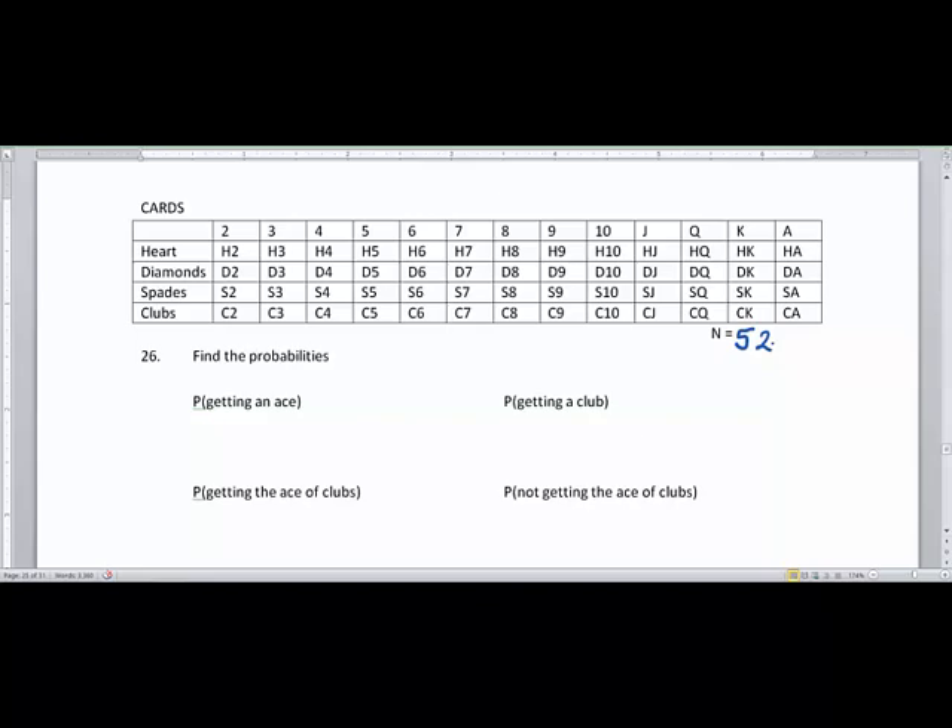We're going to find the probability of just getting an ace. Pause the video if you want to try this first. The probability of getting an ace is how many aces we have — there are four aces — out of 52 total cards. That gives us 4/52, which is 0.077 or 7.7 percent.